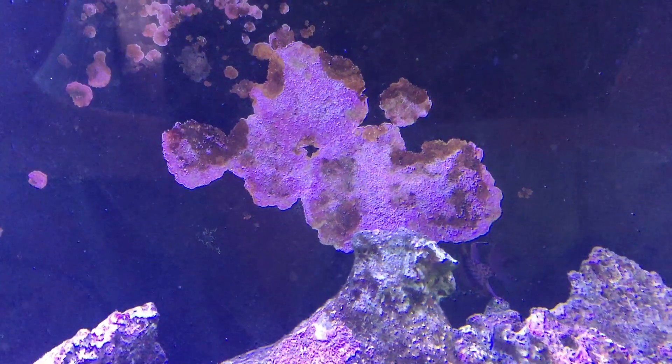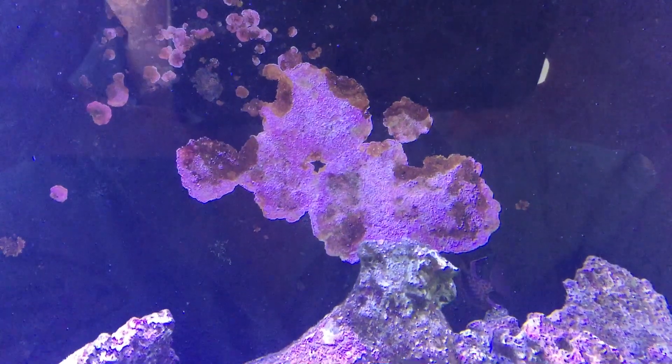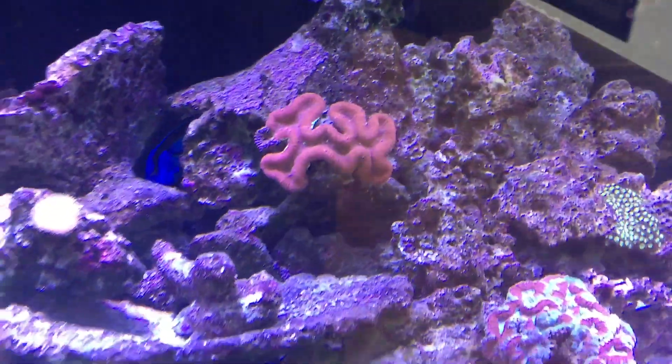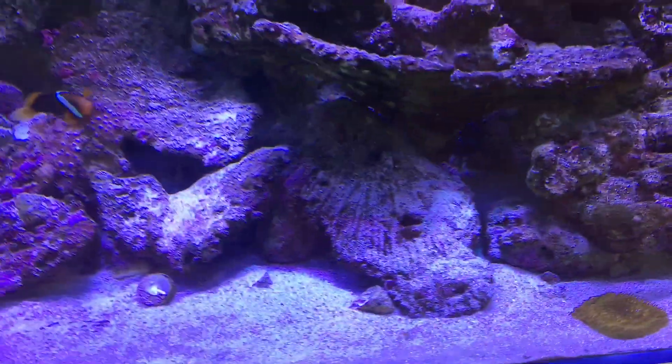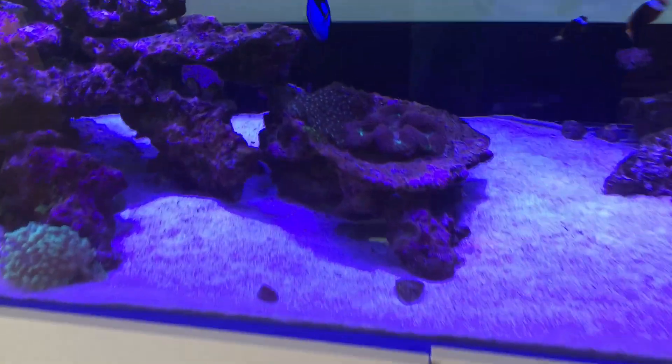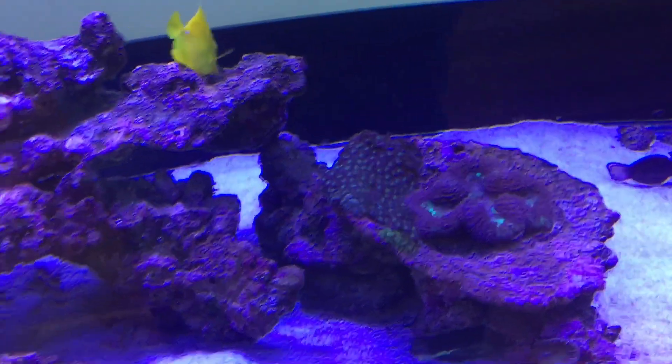This purple patch is called Coraline Algae and it will grow everywhere — all over your pumps, all over your rocks, all over your glass. And as a generalization, if you've got Coraline Algae, that means that you are winning.